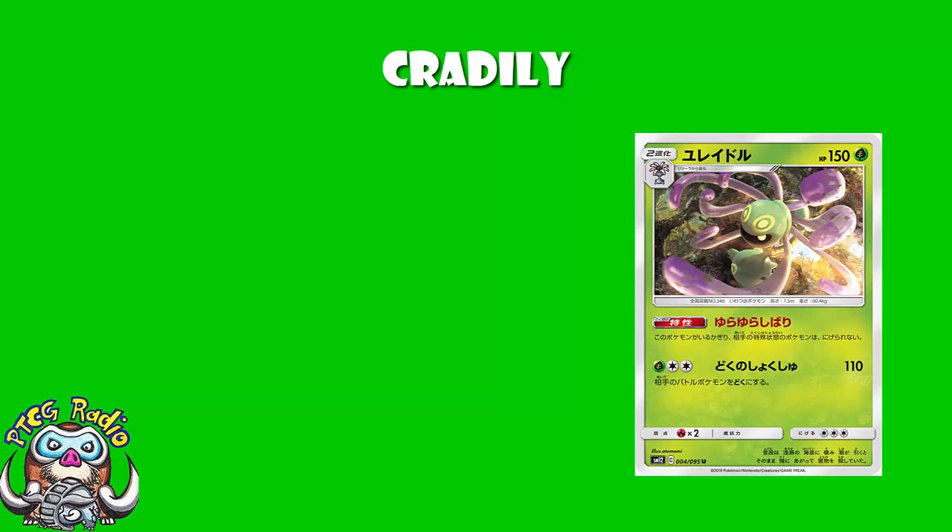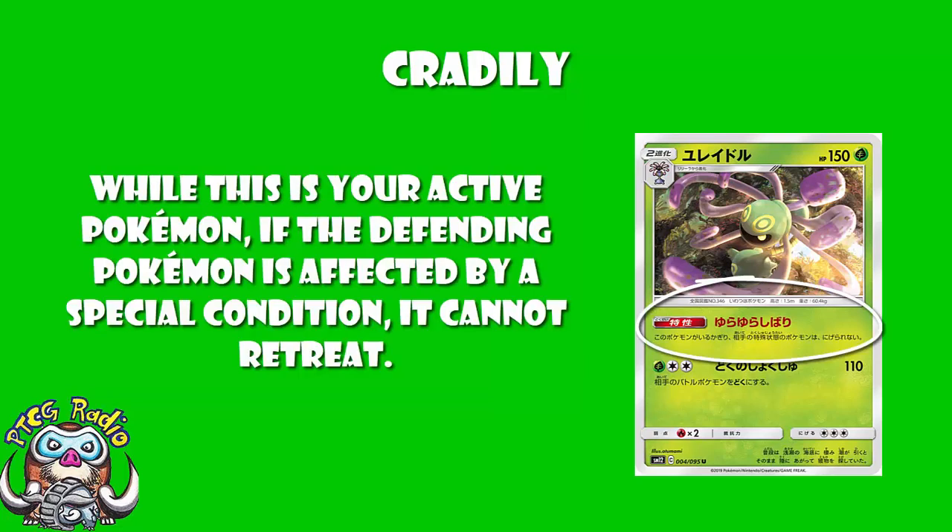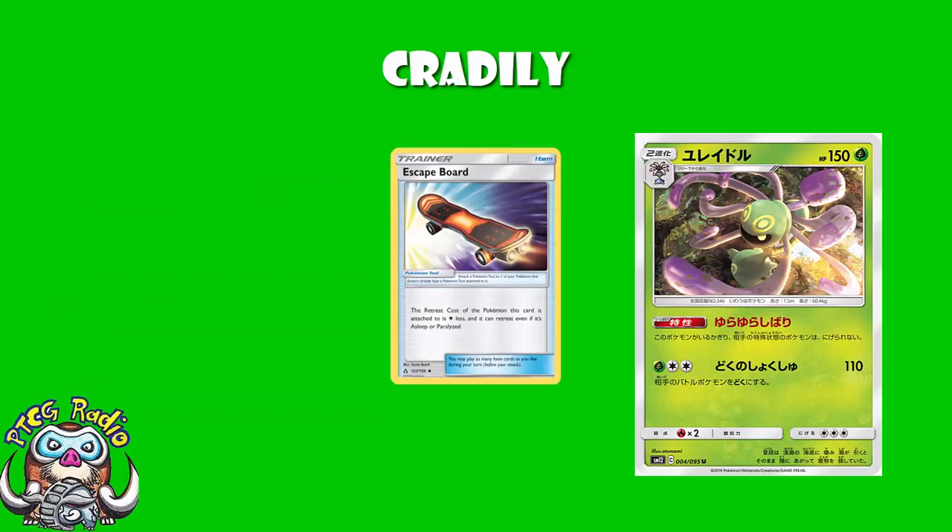So if we start off, we've got an ability here which, according to lovely Joe, says: while this Pokémon is in play, your opponent's Pokémon affected by any special conditions cannot retreat. Now, I did go and check with the lovely Antoine Boulay, who has confirmed two very important things for us. Number one, yes, this definitely works on the bench. Number two, yes, this does take priority over a Escape Board. This has been confirmed on the official FAQ over in Japan.